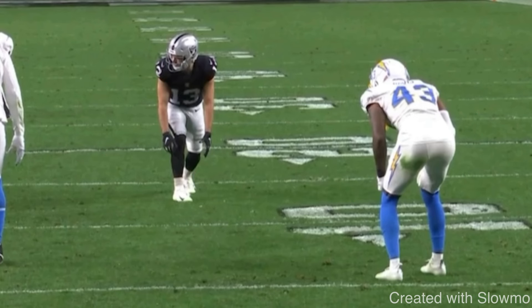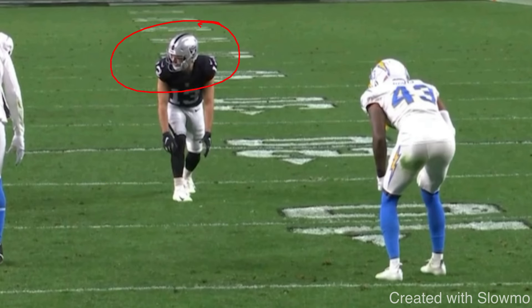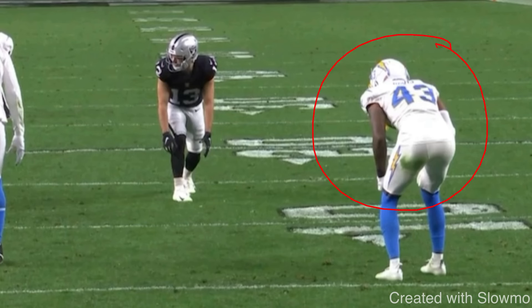As a wide receiver, whether I'm facing press or zone coverage, I'm looking for two things: the DB's leverage and his distance from me. If we have to run a 10-yard out and this DB is sitting at about eight yards off, that's pretty close to my break point at 10. It's not press, not catch man, not off man — he's playing outside leverage. Could it be off man? Yes, and you'd run it the exact same way.